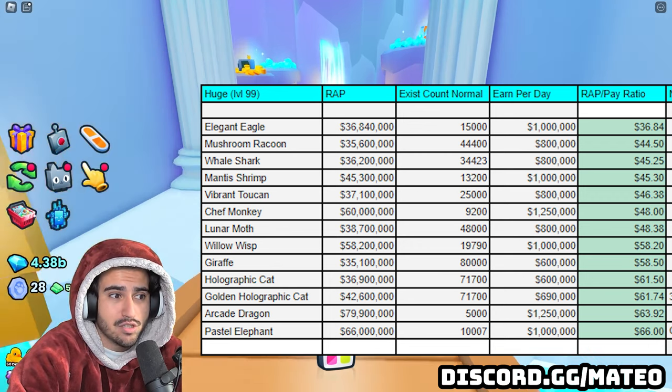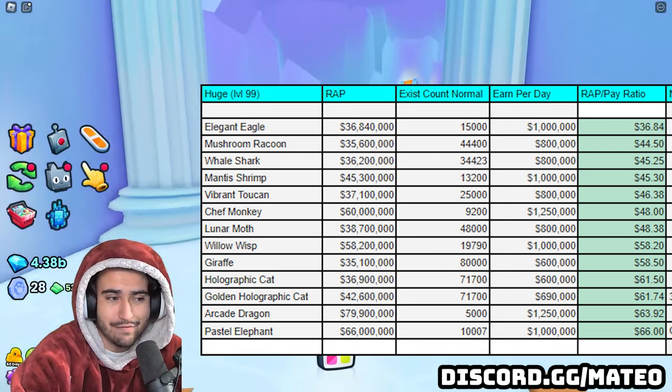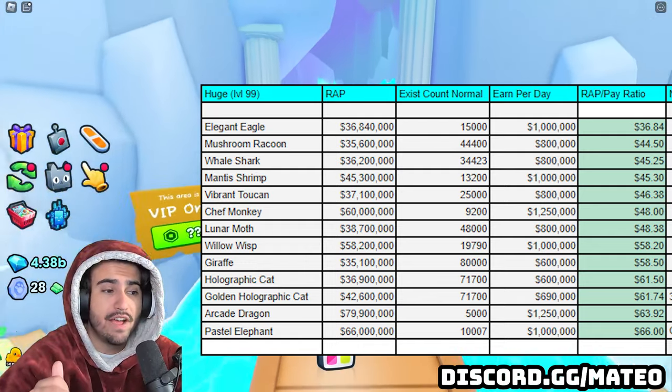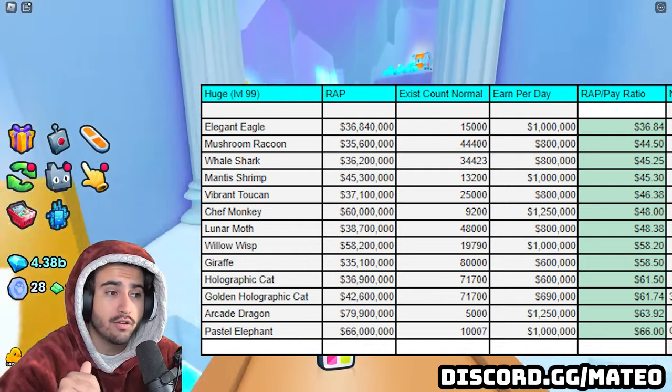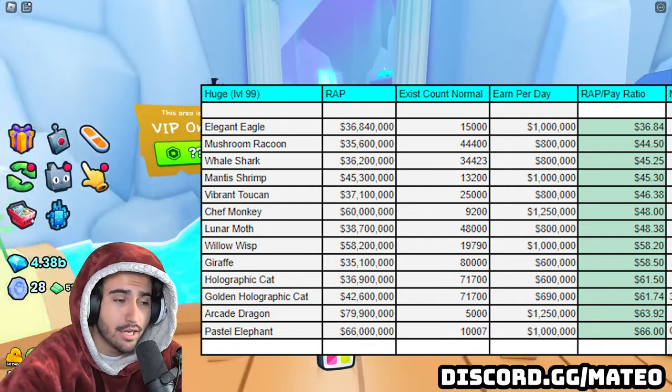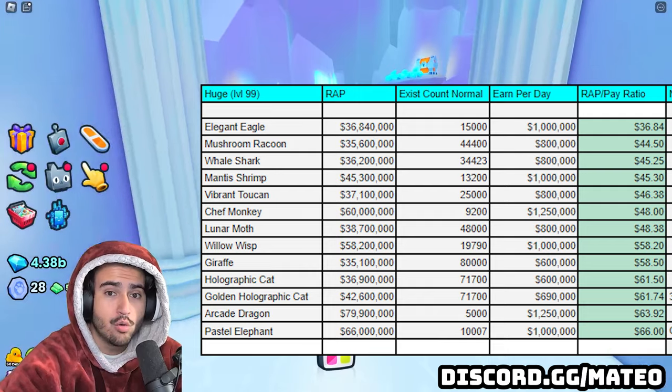Now these are just some huges that I was looking at to determine if they would pay out good. At the top of this list, which is the best value huge that you can buy currently and that will pay you the most every single day in the exclusive daycare, is going to be the huge elegant eagle.